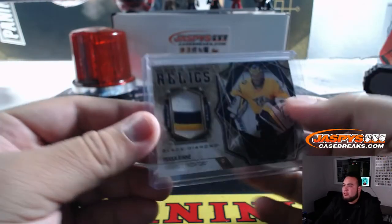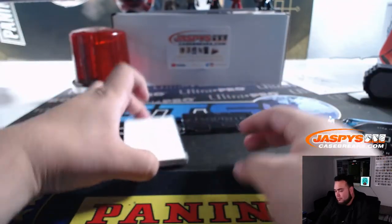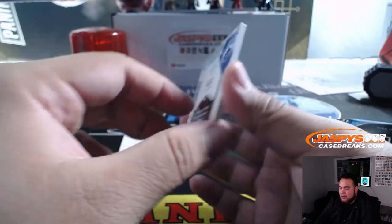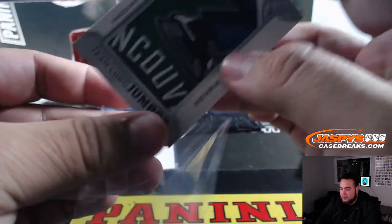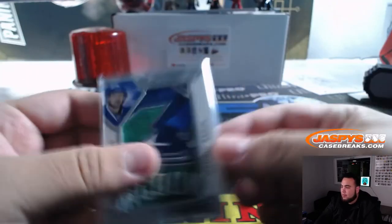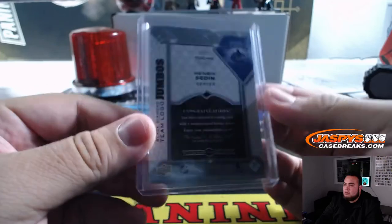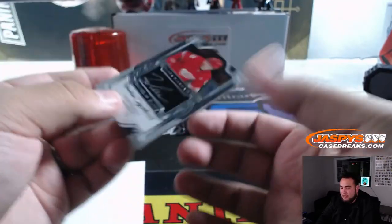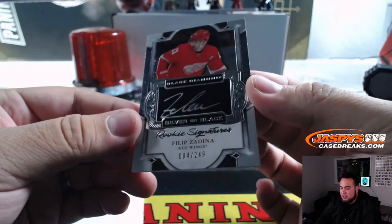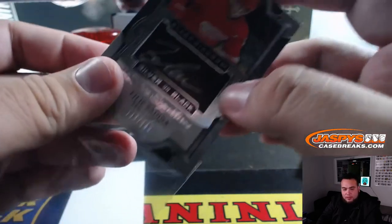There you go. And we got Henrik Zetterberg — manufactured patch right there. That is Lee's, bought straight up. And Philip Zadina silver on black rookie signatures, card number 84, spot four going to Brian in the random number block for the Red Wings.